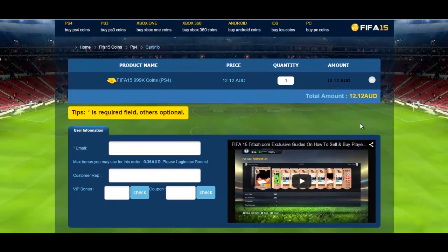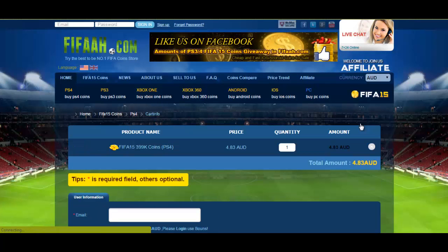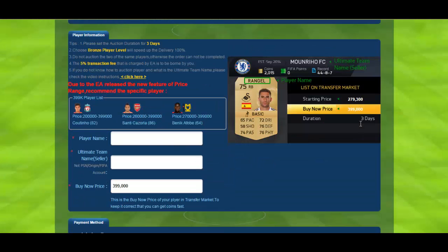Let's look at another example — say you're going to buy 400k, which costs four dollars eighty-three Australian. The recommended players include what looks like a Man of the Match and an inform. Just buy one of them and list it at the lowest starting price, which is 260k, then bring the Buy Now price down.